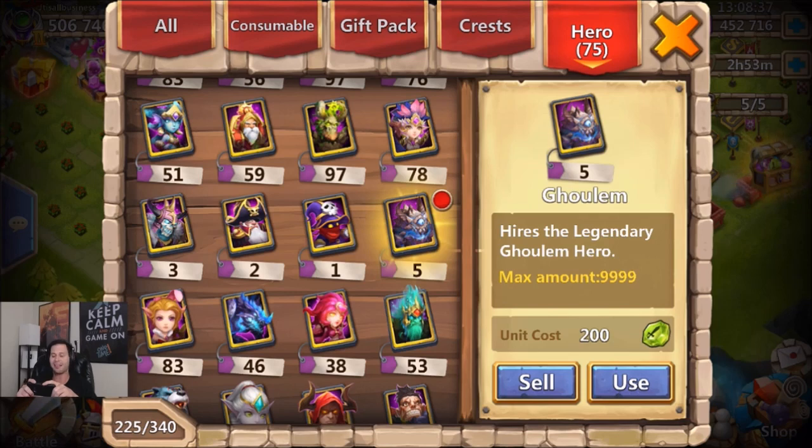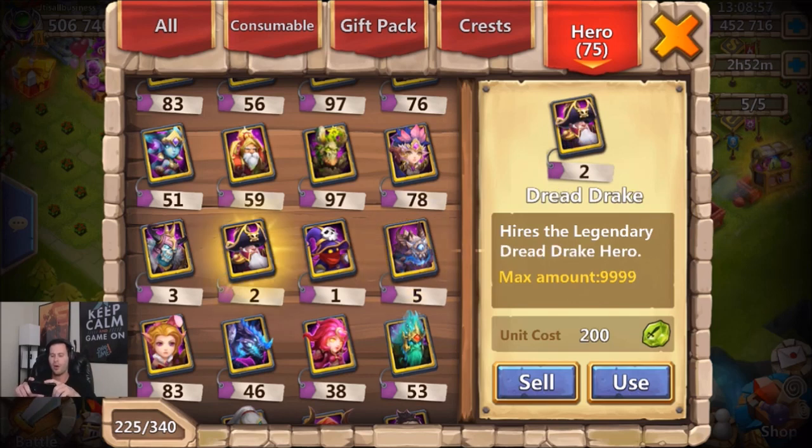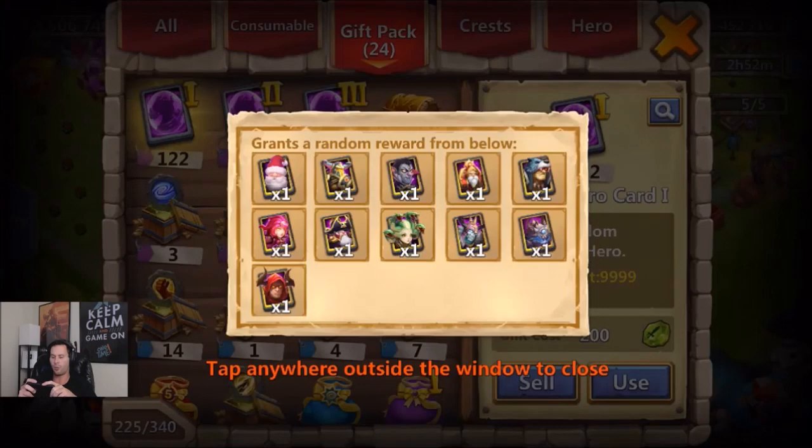Overall from 293 cards we got three Skull Knights, two Dread Drakes, and five Gullums. I actually feel pretty blessed after this because I've gotten over two Dread Drakes alone on my free-to-play account from fewer than 10 cards. To only get two out of 290 is absolutely absurd.